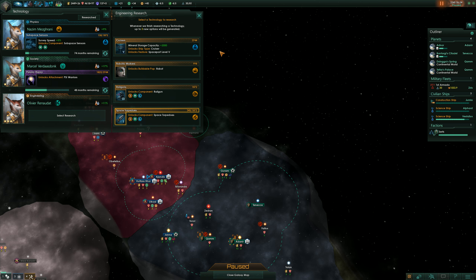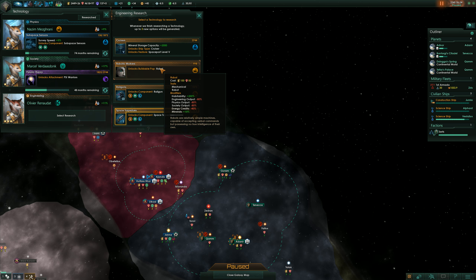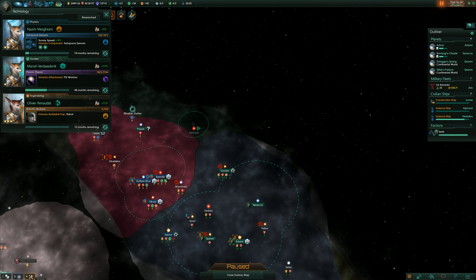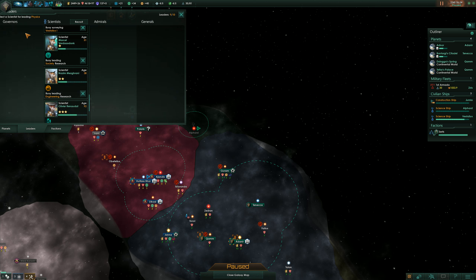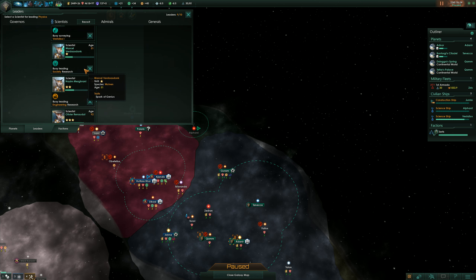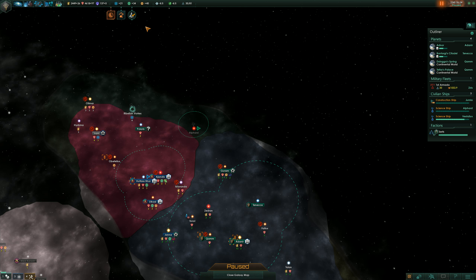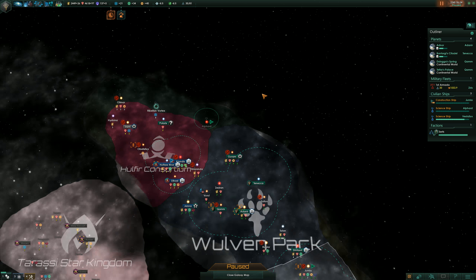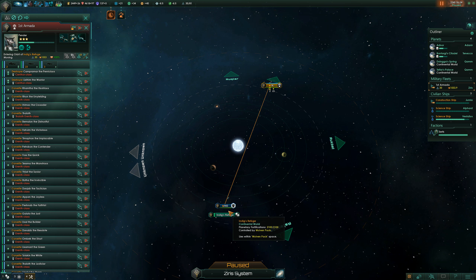Engineering research is now revealing an industry, which we could give to Nazim. It's also the cheapest of the options. And robotic pops — we can build a population that are pretty good at mining. They're basically like slaves, and they don't get unhappy. So do that. Olivier, you are now going to be replaced with Nazim. You are 92 years old, you have lived to a very high age. Armada is currently bored and not in orbit — let's put you in orbit.